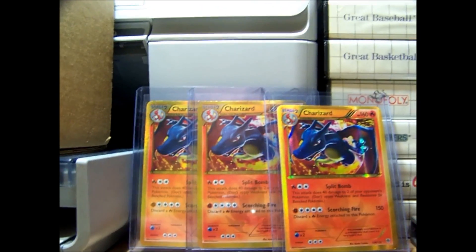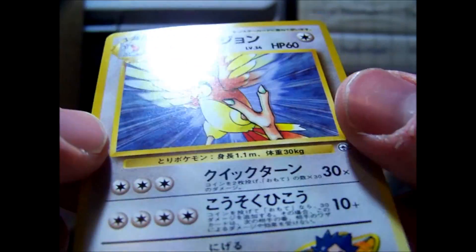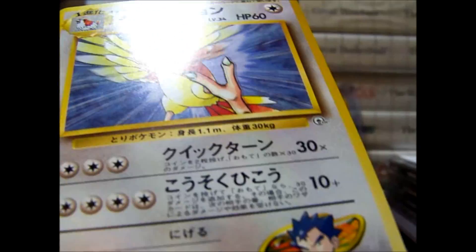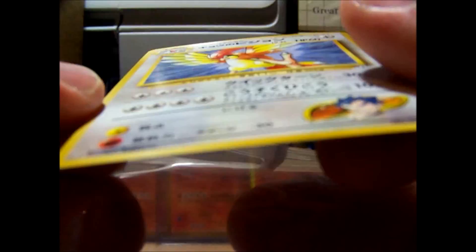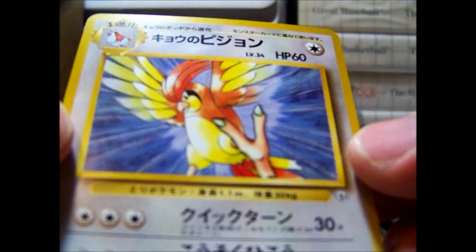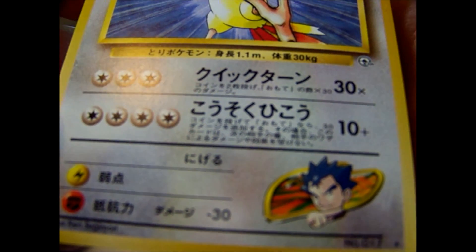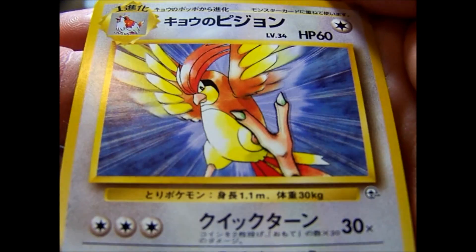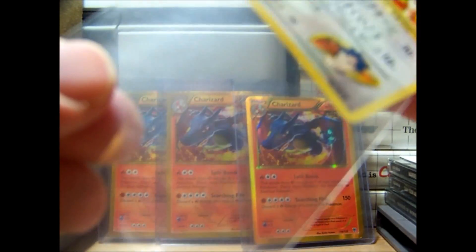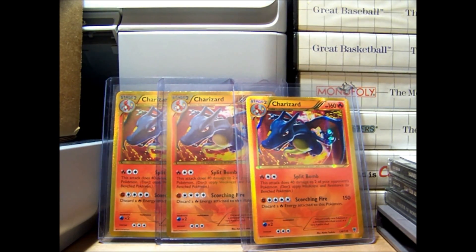And then we get to my non-holo rare, and we've got Koga's Pidgeotto. I had this before but mine wasn't mint or near mint, so a near mint copy is nice to have. I really like Pidgeotto as a Pokémon. I also like how they're giving a non-holo rare along with the holo too, which is really sweet.